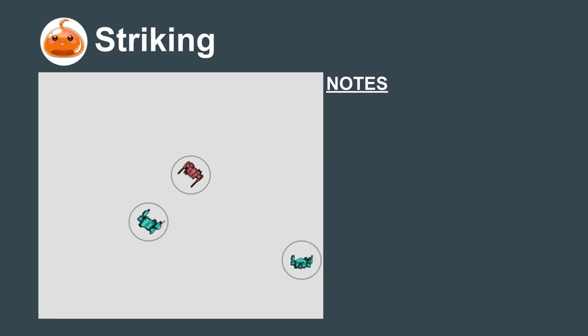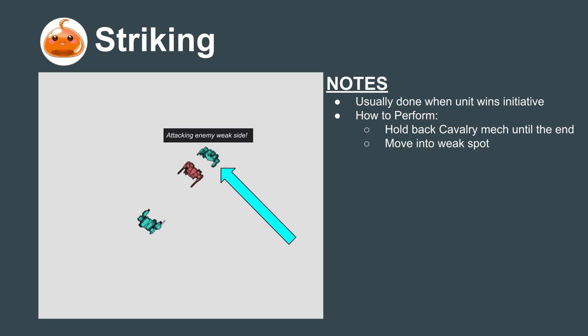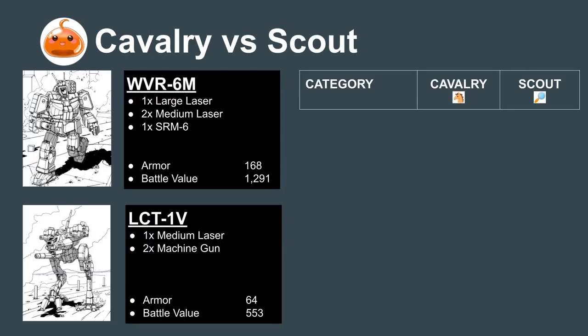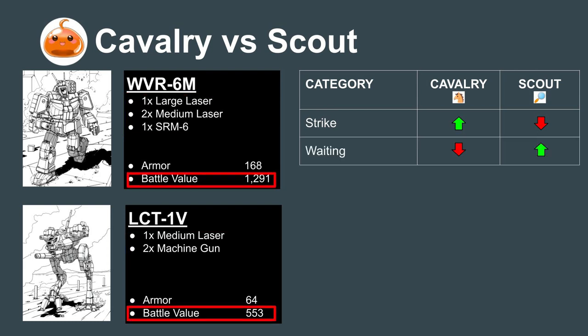The second tactic is the Strike. It's the opposite of the Waiting move and is usually done when the Lance wins the initiative roll. To perform this maneuver, hold the Cavalry mech back until the last or near last turn and maneuver it in for the perfect attack — typically into the rear or side of a mech that has an open location. That said, Commander, there are a few key differences between Scouts and Cavalry mechs to consider when building our Mercenary Company. Cavalry mechs are often better at striking than Scouts because of their higher damage. But when it comes to the Waiting move, Scouts are often better to use because they cost less battle value. A premium Cavalry unit like a Wolverine has a battle value nearly as high as a Thunderbolt, so making the Wolverine wait for a few turns means keeping a lot of our power out of the fight.